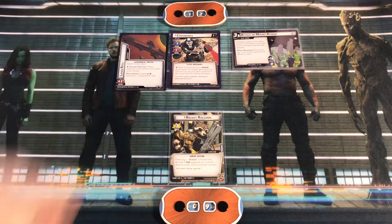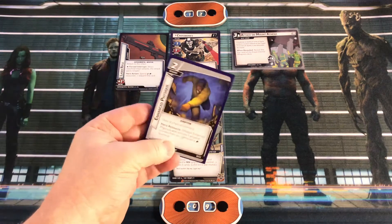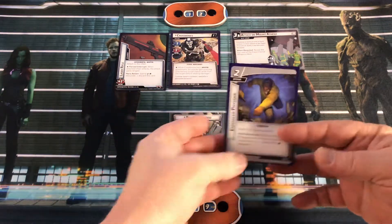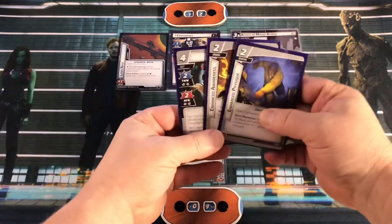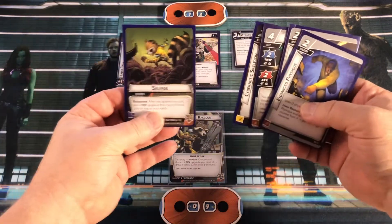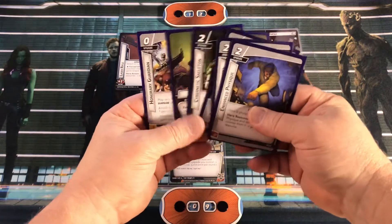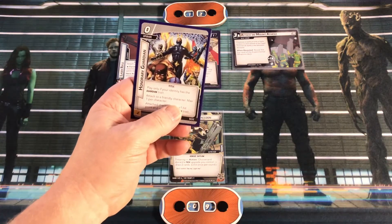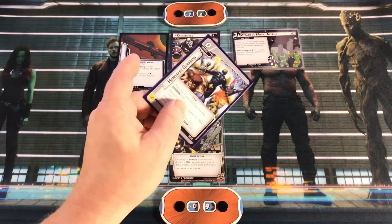That attaches to the villain - that is Crossbones' setup. We'll begin by drawing up our hand size of six. Our first card is Enhanced Physique. We also draw Enhanced Awareness, Lockjaw, Cybernetic Skeleton, Salvage, and Honorary Guardian. We don't have any allies in our hand, so we'll go ahead and mulligan.